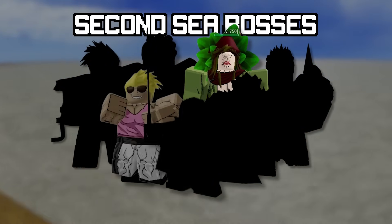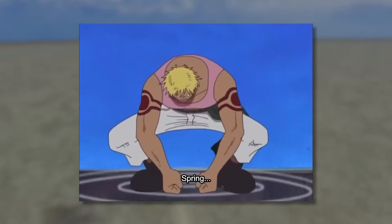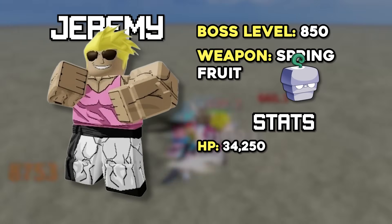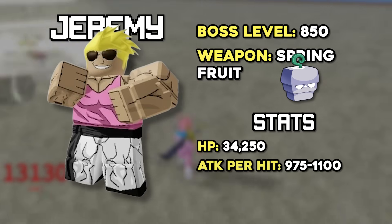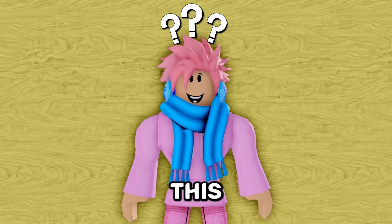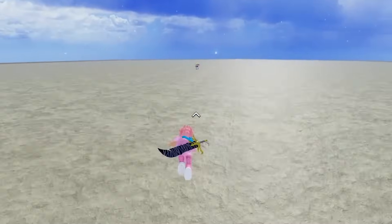The next boss is the Jeremy boss. This boss is level 850, and since he's based off a character in One Piece that uses the Spring Fruit, he obviously also uses the Spring Fruit in-game. He has a total of 34,250 HP and does around 975 to 1,100 damage per hit, which is honestly pretty crazy. The most difficult thing about fighting this boss is actually finding where he spawns — you literally have to climb all the way to the top of a giant hill to find the arena.